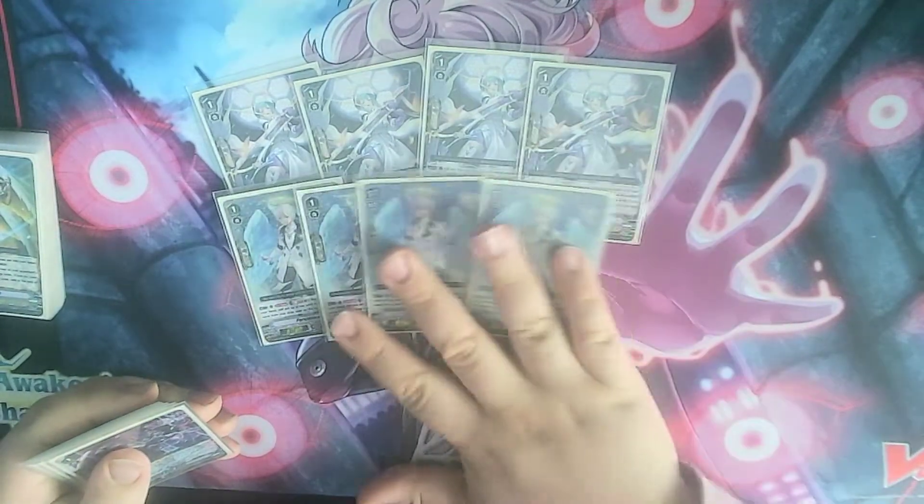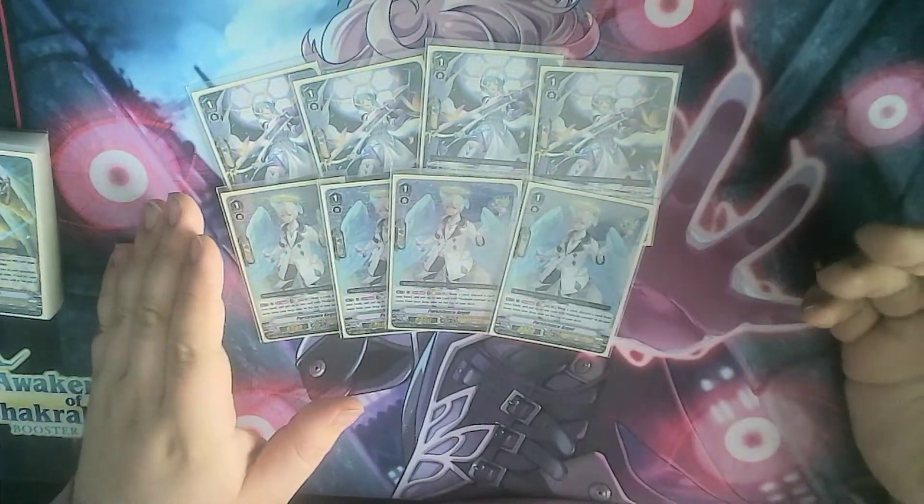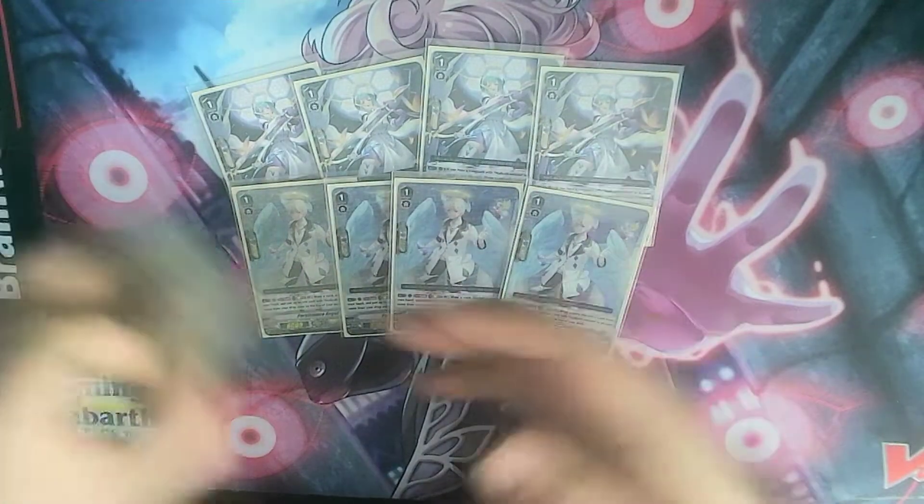Another very good card is Persistence Angel. This is Soul Blast 1, draw a card, then choose a card with Melek in its name from your drop and put it on top of deck. Stacking Melek is kind of the whole point of the deck.